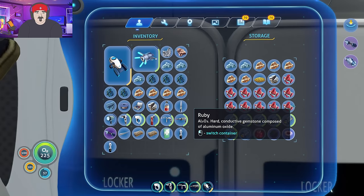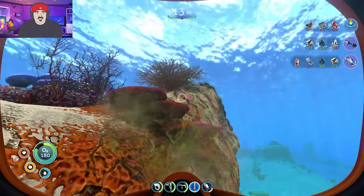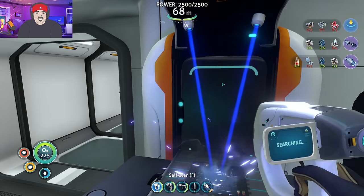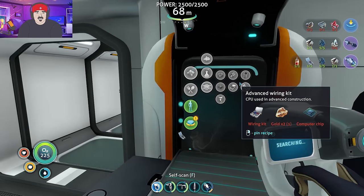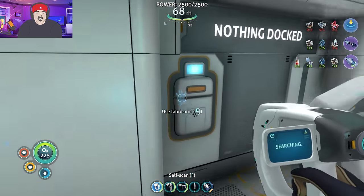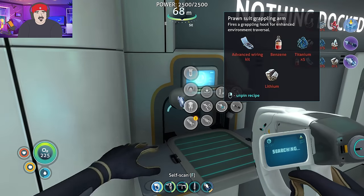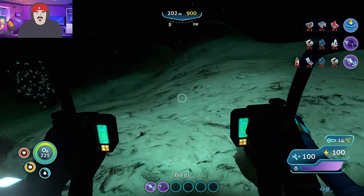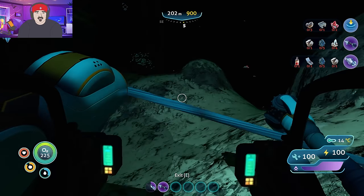I could have sworn I had table coral in here. Anyways, now that we have that on board we can make our advanced chip and get ready for some prawn suit upgrades. The grappling arm - for those of you wondering - it makes us Spider-Man. There's my drill. There's my Spider-Man.